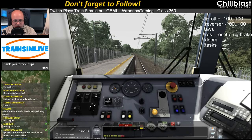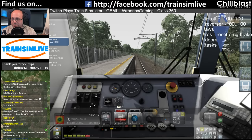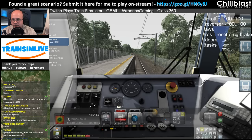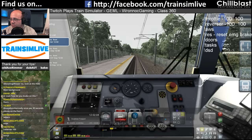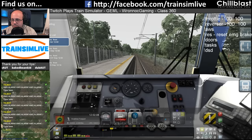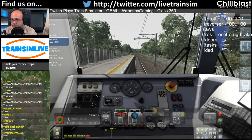Throttle on this one — I'll give you the full HUD — 100 is full throttle, 0 is no throttle, minus 100 is full brakes. If the DSD goes off, I think it's exclamation mark DSD — let me just add that. I haven't tested that. If the AWS goes off, it's exclamation mark AWS. Off we go.